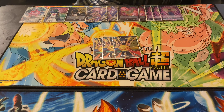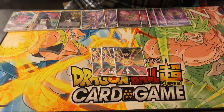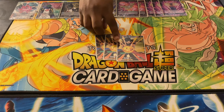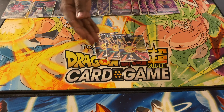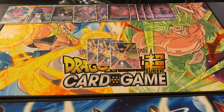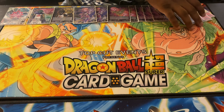Next we have our negates. These are multi-functional in the deck — typically it's just a one-drop negate. It is a zero-K combo cost, so just be careful because you can combo it off but you don't get any power for it. He's a Goku Xeno, which is amazing in the deck.